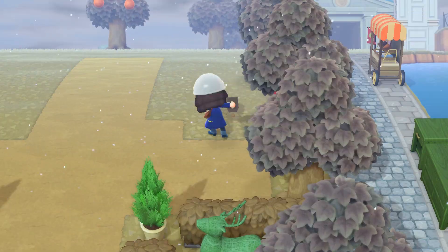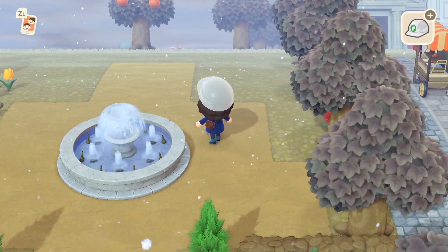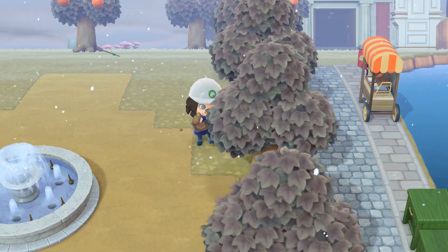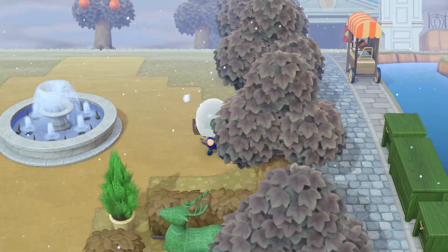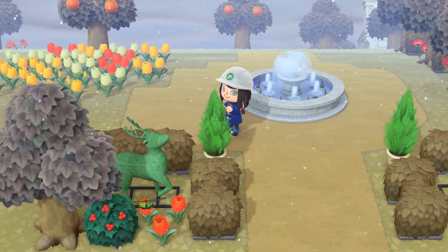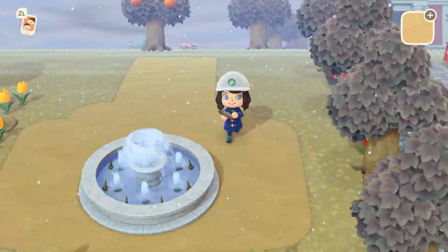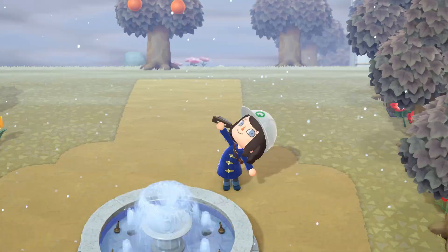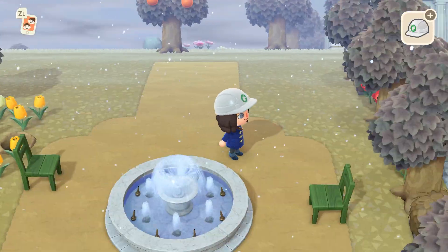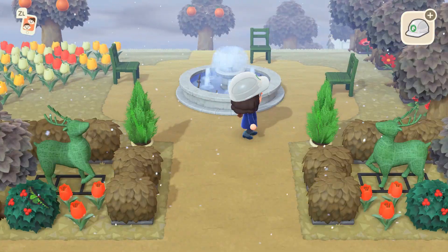Next I worked on making a round area in the middle, and it was really important to me that there's space to walk around the fountain and the chairs. I'm basing this area off real-life Parisian garden fountains, so feel free to make it your own by using iron garden benches or other items instead of wooden chairs. I think director's chairs would be nice, as would log benches or public seating.